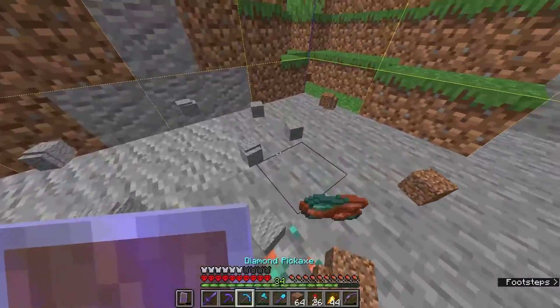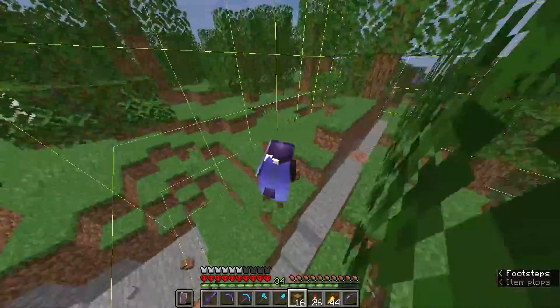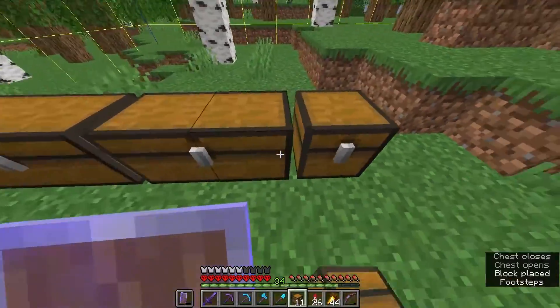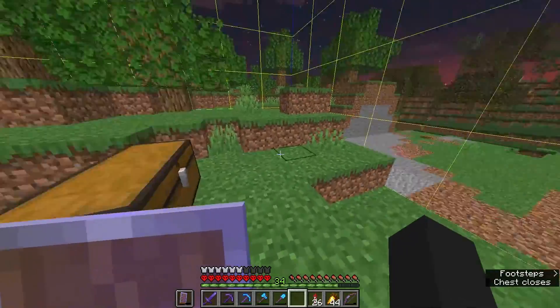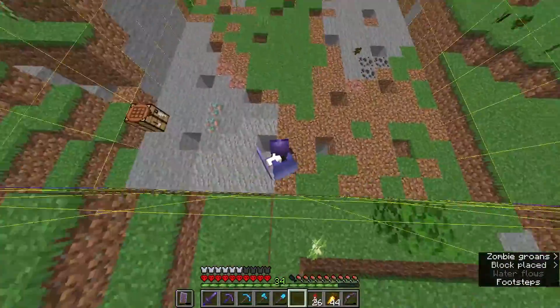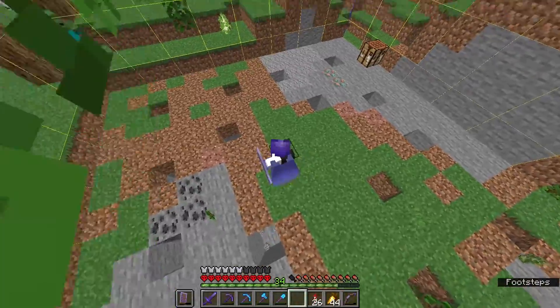I will show you where I'm gonna put the TNT. I got some chests here, I'm just gonna put this stuff — even though they're probably gonna blow up, but just to hold some stuff. See all the holes? That's where all the lines of TNT will go. We might have some in the middle, but we can just pick those out.